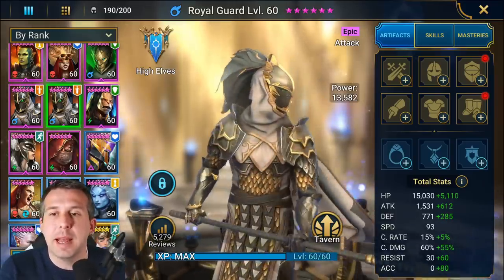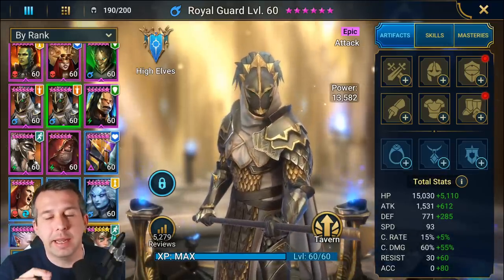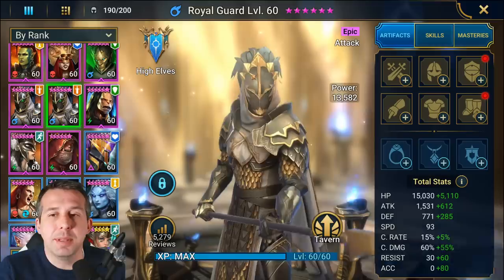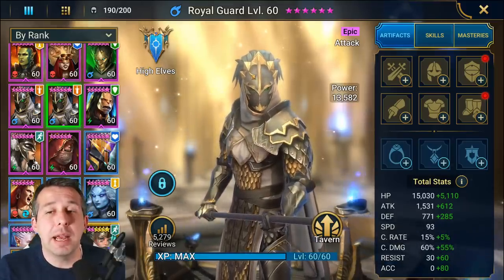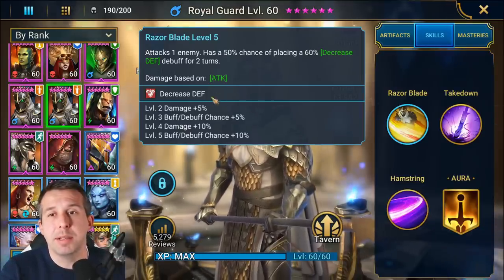Royal Guard is stat hungry — he's actually quite a difficult champion to build, especially if you're earlier game, which means he becomes obscenely good late game. But earlier game he's actually quite difficult to use. His A1 has got a big boy decreased defense ability on it.